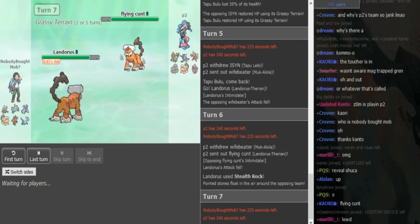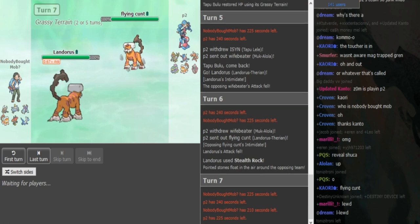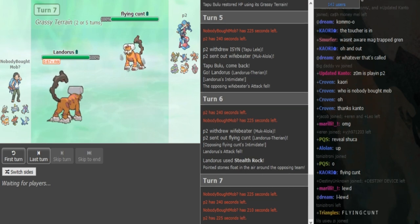This is actually an opportunity to go to Pinsir because P2 is either gonna go for his own rocks or Hidden Power Ice most likely. The plays here are either going into Pinsir or going into Tapu Bulu, but Pinsir puts more offensive pressure on P2's team so I think that's the better play for sure.